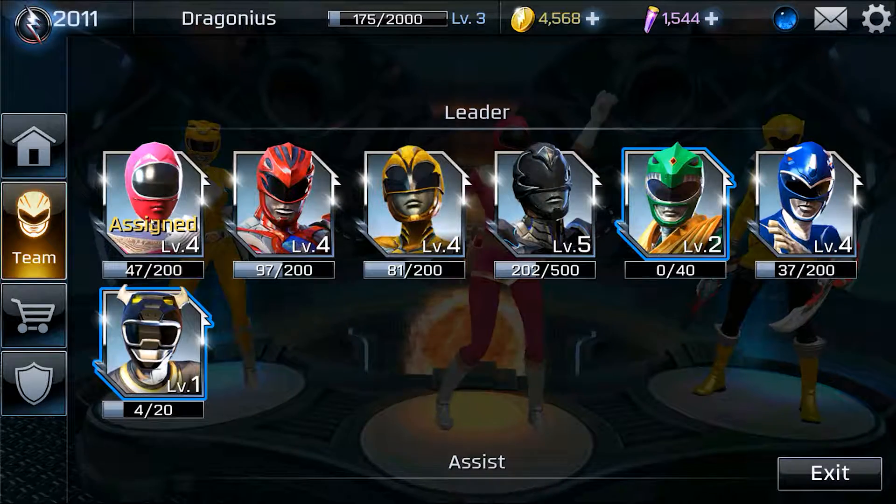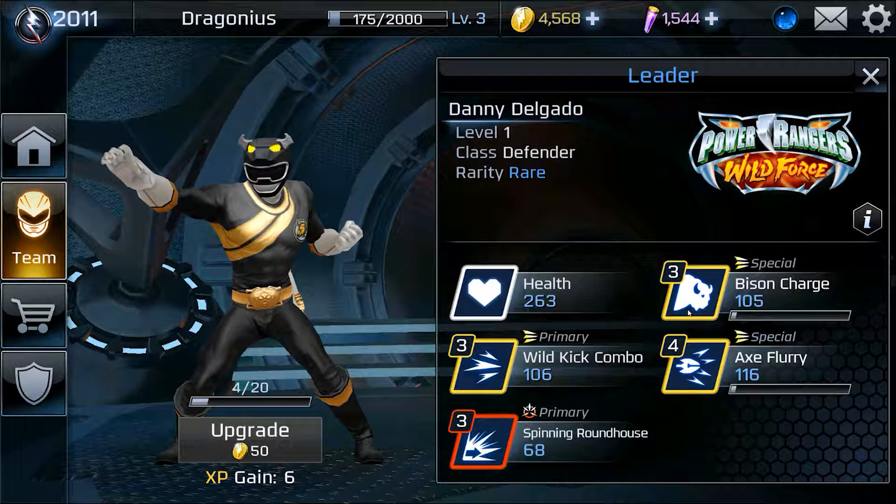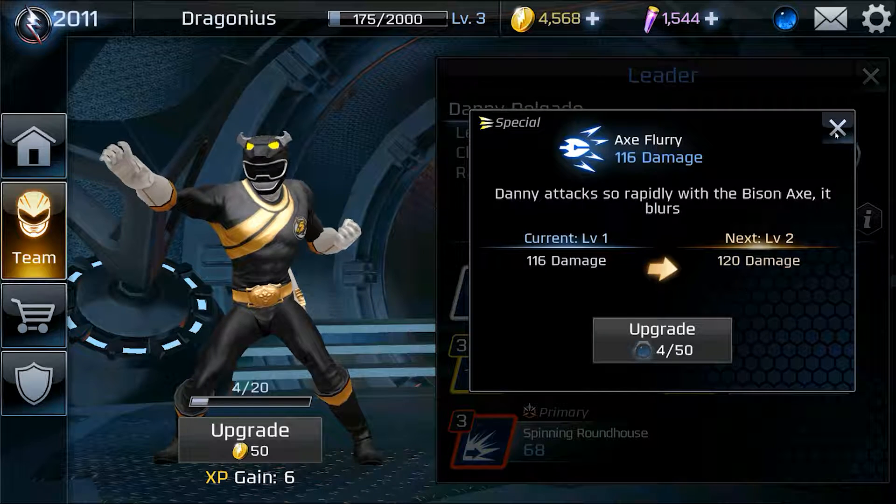You also like Catherine, as well as we do like Danny. The reason we like Danny is Bison Charge — it's only three power, but it crosses the screen, and if your opponent doesn't have a defense ready, they are definitely going to take damage and be set up for one of your other attacks. Axe Flurry is another really good one — good multi-hit, good stun lock.